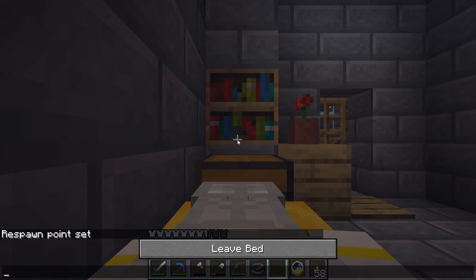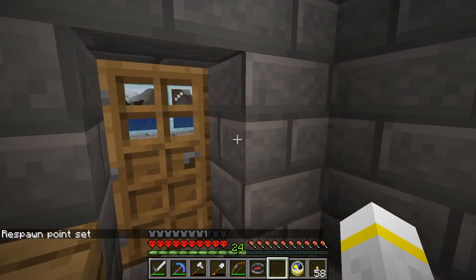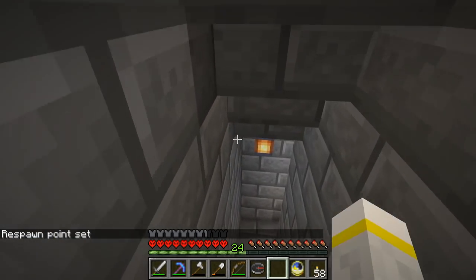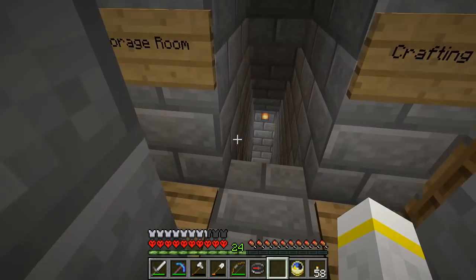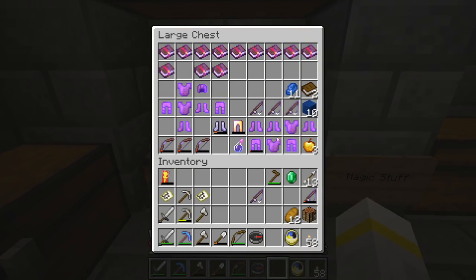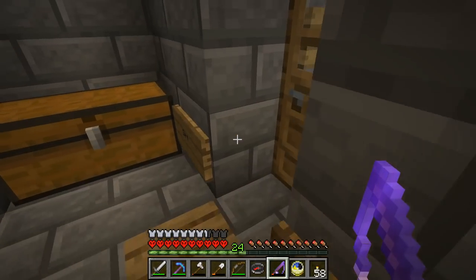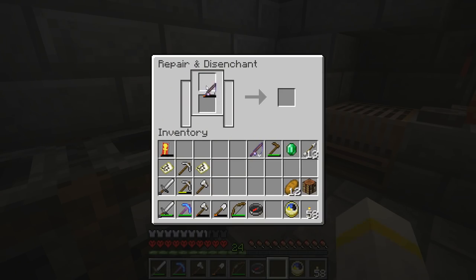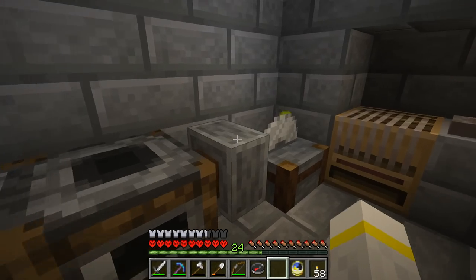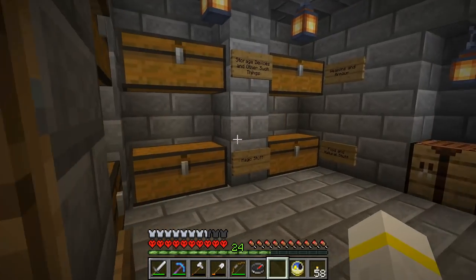Rest well, Avatar — for tomorrow is a busy day indeed. So very busy. Okay, first things first, I'm going to double check if I need that Unbreaking 3 fishing rod. And the answer is — nope! Don't need it! So that's going to be disenchanted. Double check it's the right one — don't want to put the wrong one in here. There we go. A small amount of XP. Not a huge amount, but it'll do.